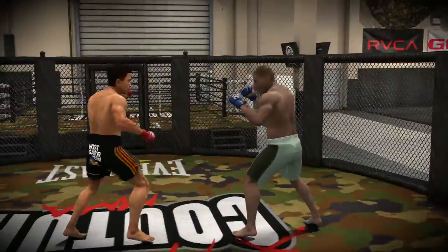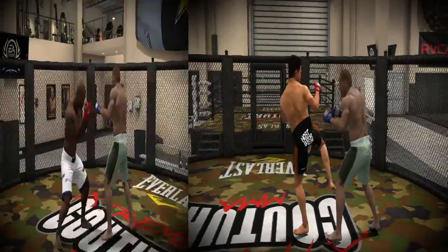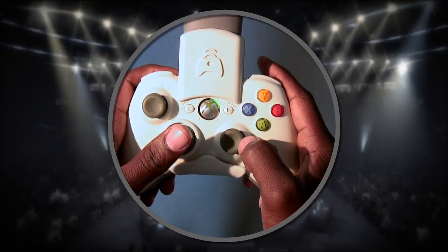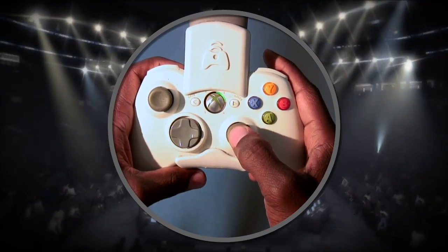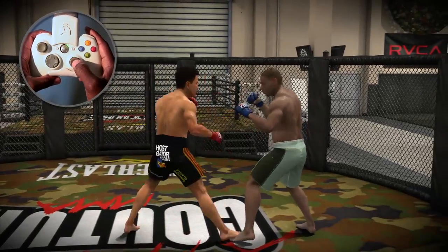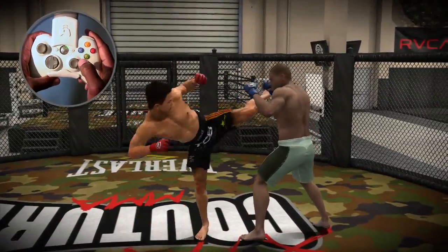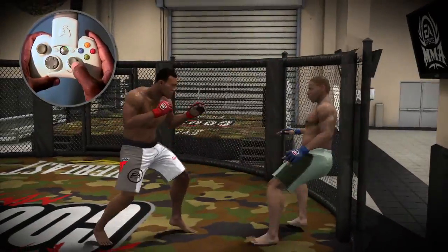Let's talk about modifiers. You have four basic modifiers for kicking, blocking, body strikes, and fake strikes. Left trigger is your kick modifier. If you hold onto it and do your four gestures, you will get four different kicks. A jab motion will get you leg kicks, a hook motion will get you head kicks, the uppercut motion will get you teeps.